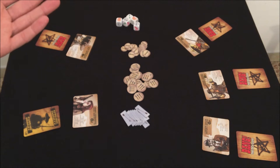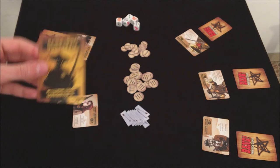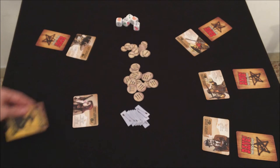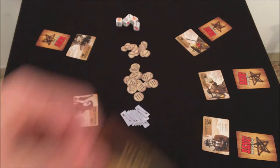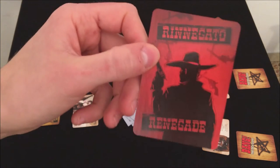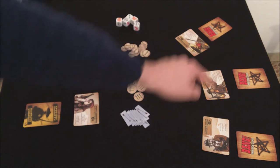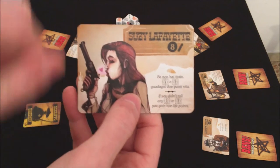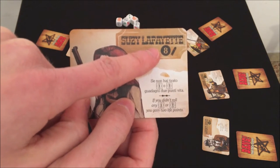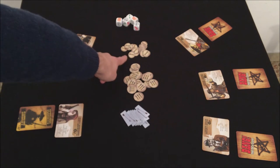Ad inizio partita a ciascun giocatore viene assegnato un ruolo. I ruoli sono: sceriffo, che è sempre rivelato; fuorilegge; vice; e rinnegato, che sono sempre coperti. Vengono quindi assegnati, scoperti, i personaggi. Ogni personaggio ha un'abilità speciale e dei punti vita. Lo sceriffo è l'unico personaggio che parte con due punti vita in più, rappresentati dai proiettili.